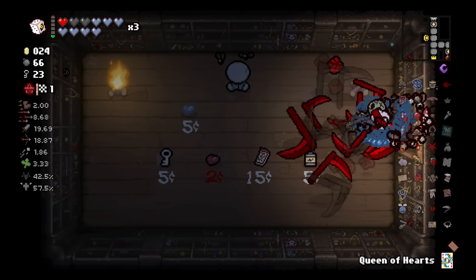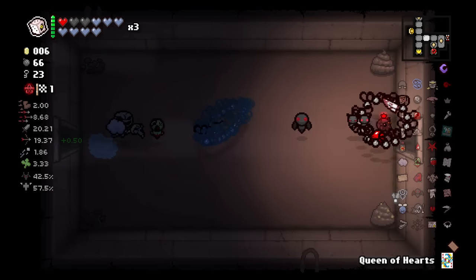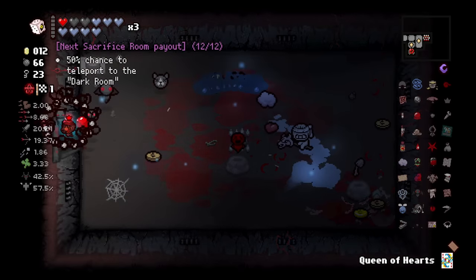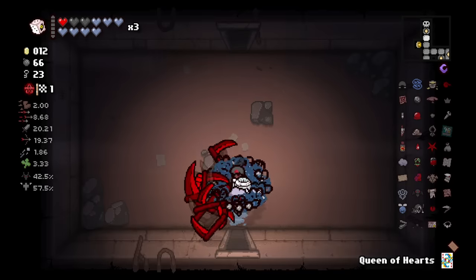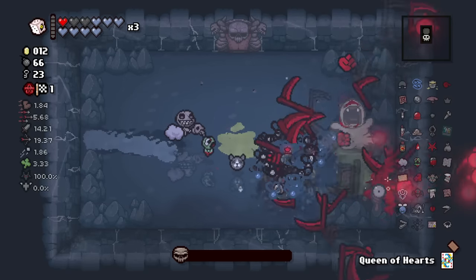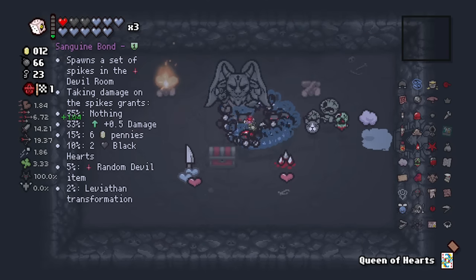Go back there and fight Gabriel real quick and we get two extra item pedestals here with the D Infinity. I like this. Shot speed is out of control — 1.86, good lordy, it is flying. Take that red portal which goes straight to the boss. Remember we don't have to worry about getting a full charge on the D Infinity for our Devil Deal because we're always going to have a way of getting back in. Sanguine Bond is sanguine great.